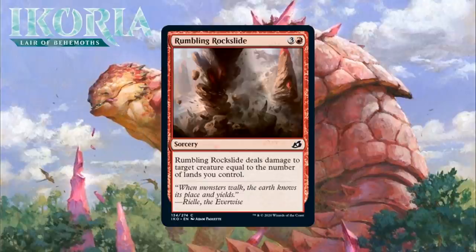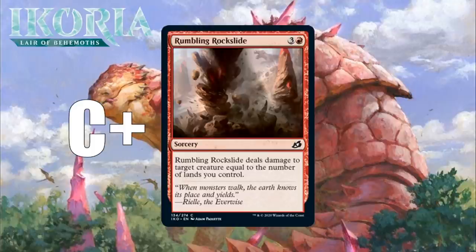Next up, it's Rumbling Rockslide, which for 3 generic and a red is a common sorcery, and it deals damage to target creature equal to the number of lands you control. We haven't seen this exact card before, but we've seen plenty of similar ones. The upside of removal based on the number of lands you control is that it scales all game long, and by the late game can often kill just about anything. The downside here is that it's a sorcery and it costs 4 mana, so in the earlier stages of the game you're not getting a great deal. Still, this is removal, and while it isn't great early, it does the job. It's not what I would call premium between the high cost and the mediocre mana-to-damage ratio early. I'm giving it a C+.